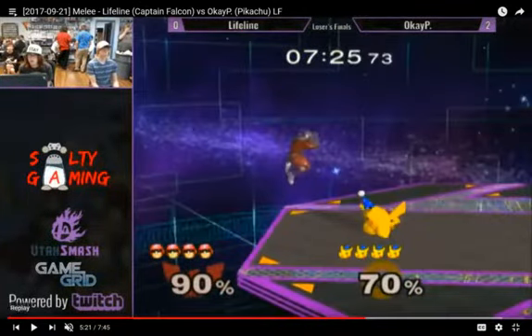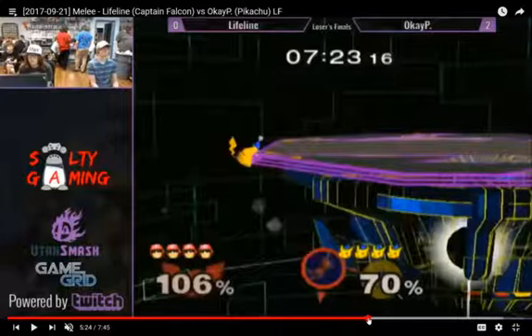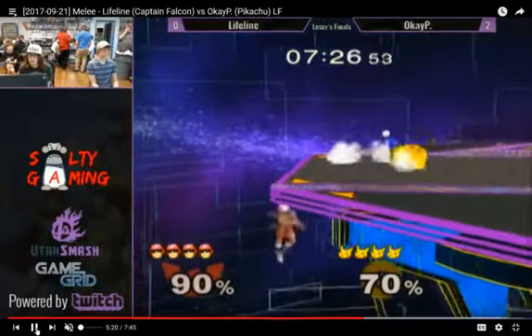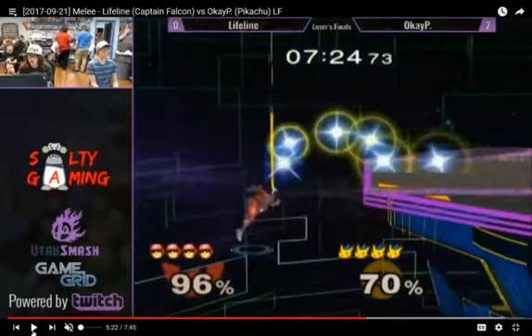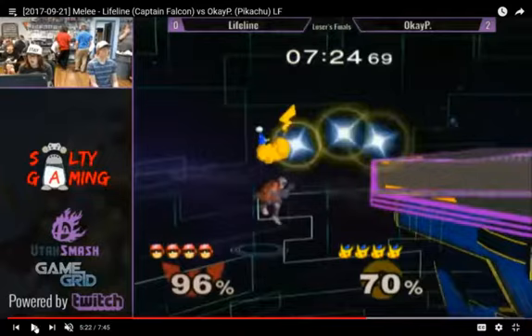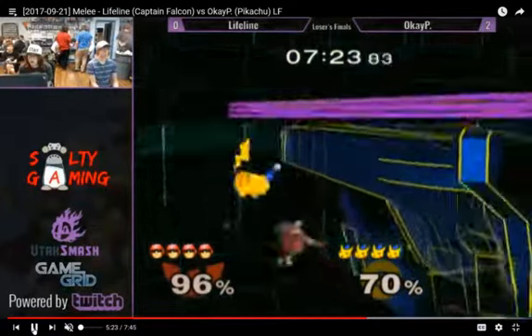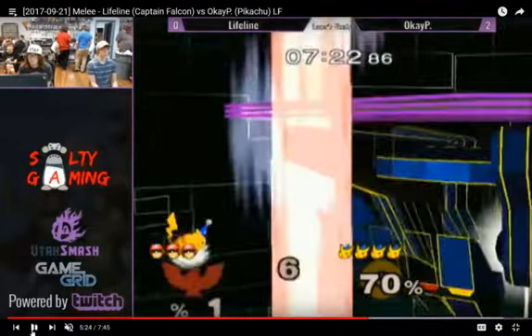There's the down tilt again. Quick ledge grab — I actually really like that. He Nairs him off stage, knows that after whiffing that move the Falcon's going to want to come in, down tilts him, and then really quickly — look at the pancake Pikachu — snaps to ledge, which is risky if you don't know your angles. But if you're an experienced Pikachu player, this becomes easier. It's not something I've got down yet. He snaps to ledge from stage, which is really useful — and it's something I should get better at. Then he just drops down with a rising Nair and it stage spikes the Falcon. You can see the green where it hit him against the stage, and it just kills him outright.